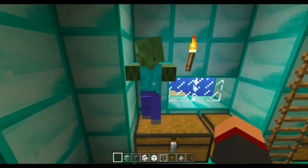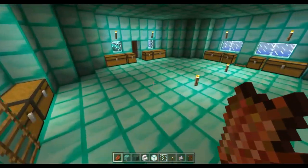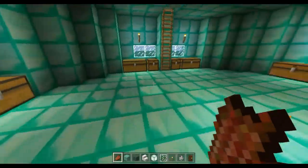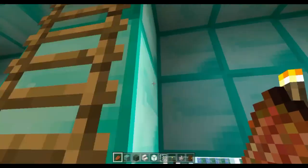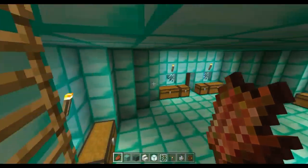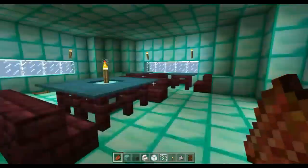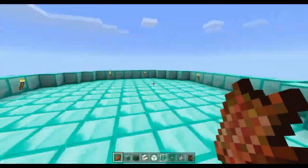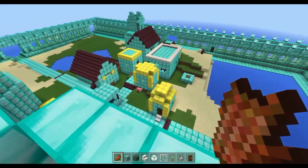No zombies are allowed in the storage room — or any mob, to be exact. Basically I store anything here. Up here is the eating room — sure, you can't actually eat at tables, but it works I guess. And here is the top of the tower where you can shoot any mobs that show up down there.